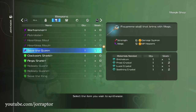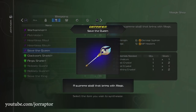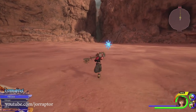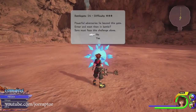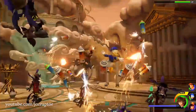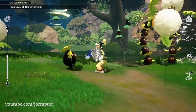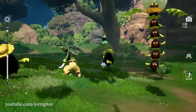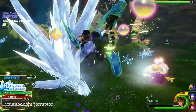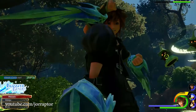Even after finishing the main story, there are some very strong items you can get for Sora, Donald and Goofy. In this video, we'll explain how to unlock and craft the best shield and staff in the game, as well as show you how to beat the secret boss Dark Inferno, who gives you an amazing item when you beat him. We won't discuss the three special keyblades since we want to focus on other amazing items first. Since we'll talk about things you can do after finishing or nearly finishing the game, there might be some location spoilers, although no story spoilers.